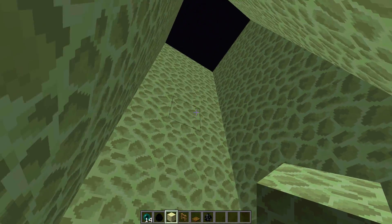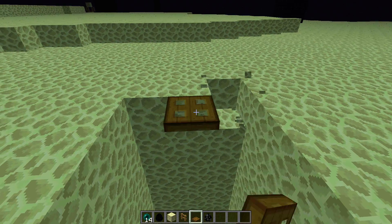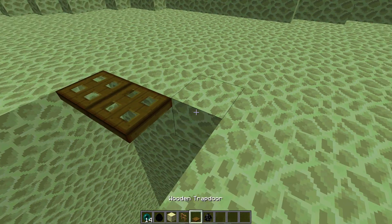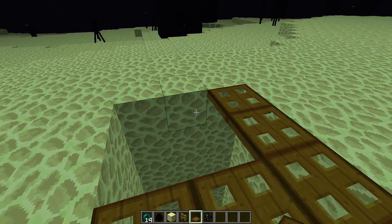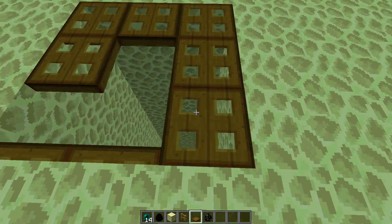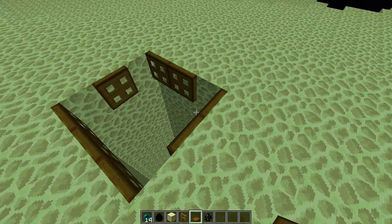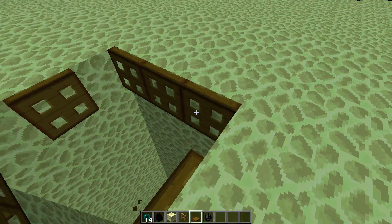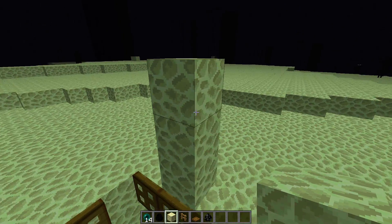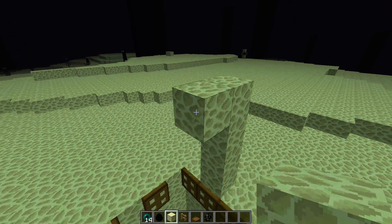Now you're gonna need 4 fences and about 8 trapdoors. You should get a pattern like this. Doesn't really matter the placement if you wanna be more aesthetically pleasing. And you're gonna wanna go up 3 blocks — this is the Enderman height right here. I'm gonna bridge over.